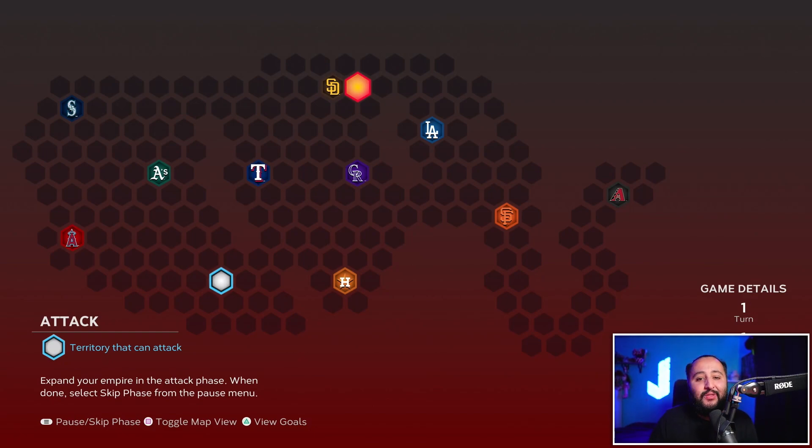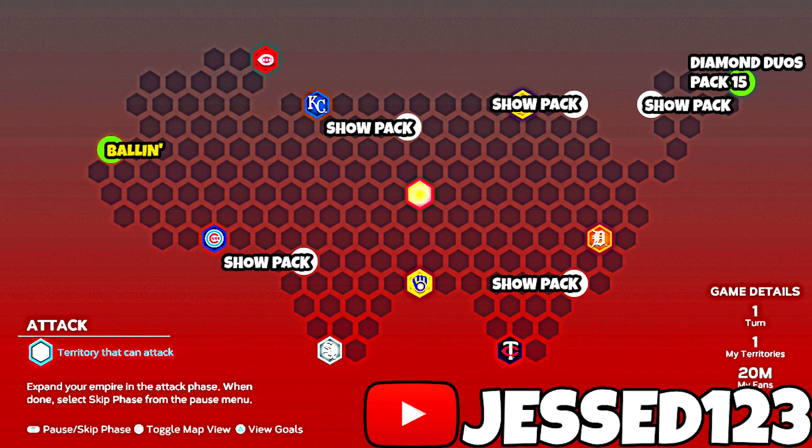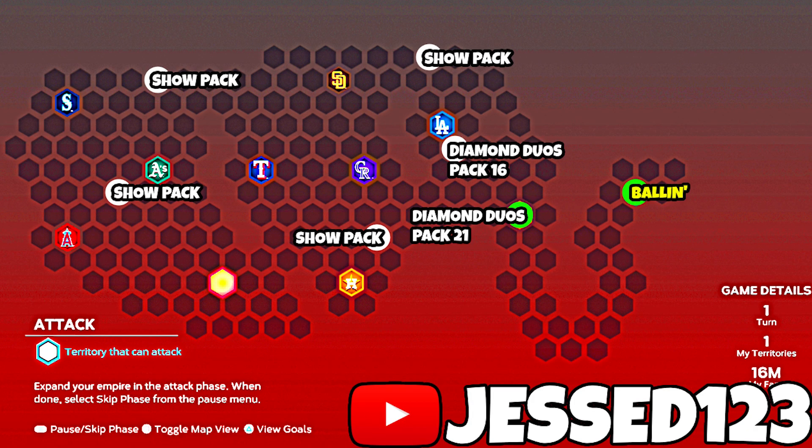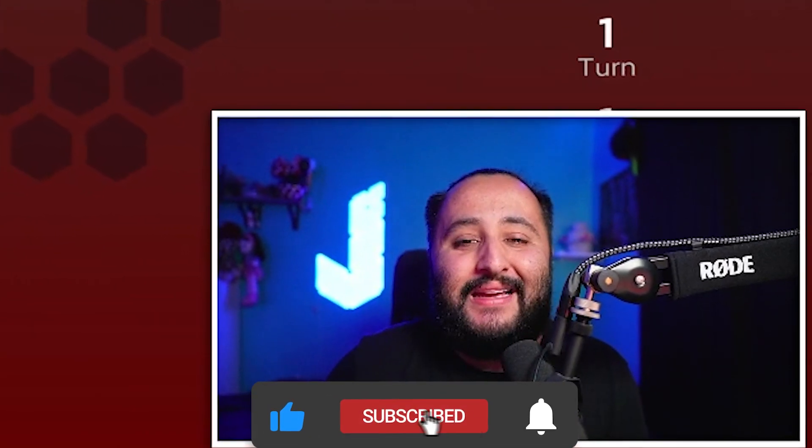To recap all three Team Affinity Season 3 conquest maps: the East map gives six total hidden rewards with none under strongholds; the Central map gives seven hidden rewards with two under strongholds; and the West map also gives seven hidden rewards with two under strongholds. Drop a like if you enjoyed — it's been your boy Jesse D123 and I'm out.